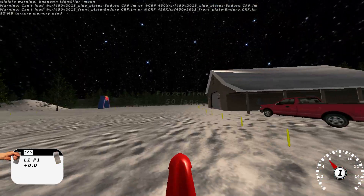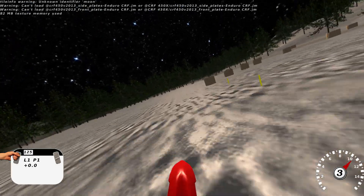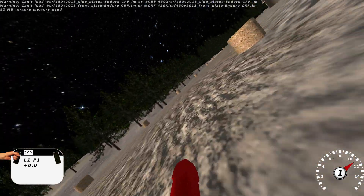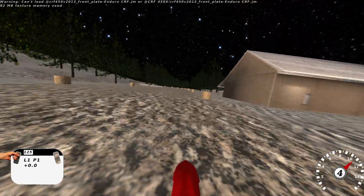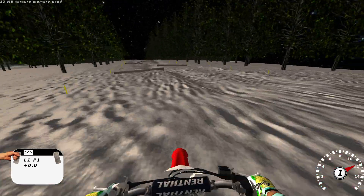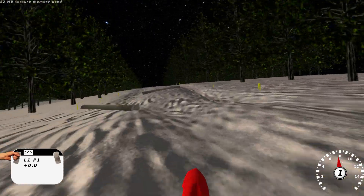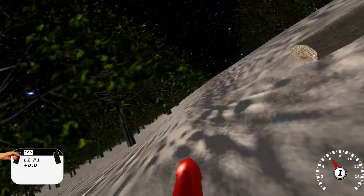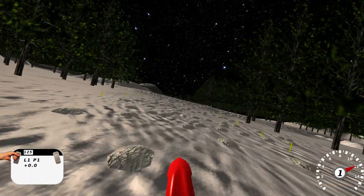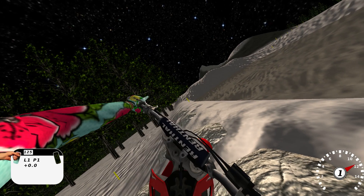What's up guys, my name is Spencer Turley and this is my new custom track, Frozen Trail. This is the first woods trail kind of track I've made, so I thought I did a pretty good job on it. It definitely has some cool sections — some logs and stuff — it's definitely tricky. Like I said, this is the first one I've ever made so I'm still kind of learning how to do all of it and how these kinds of tracks work.